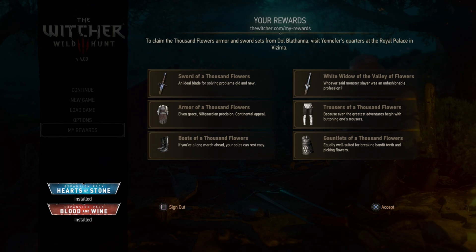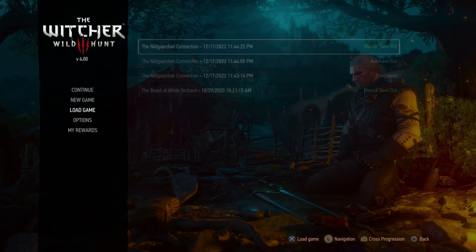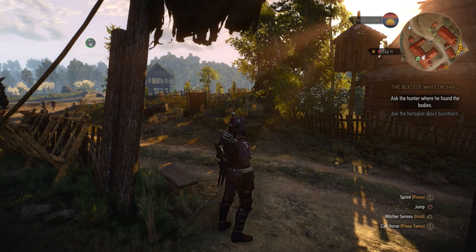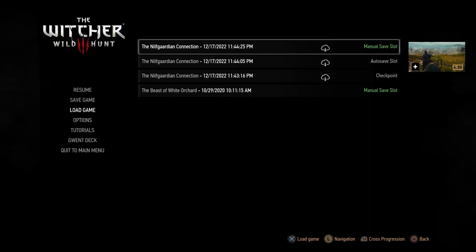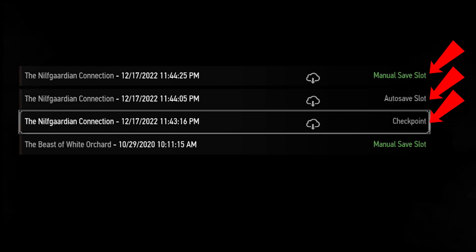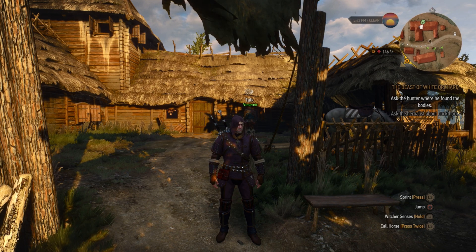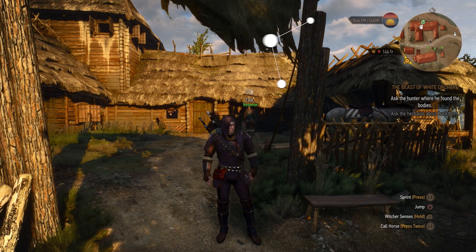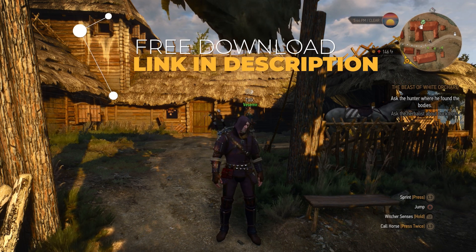Load the game save you want to transfer. Once signed in, you are now connected to the cloud, which stores your latest manual, auto, and checkpoint save. We are using a level 100 Geralt save. The save is available for free download and can be found in the link below.